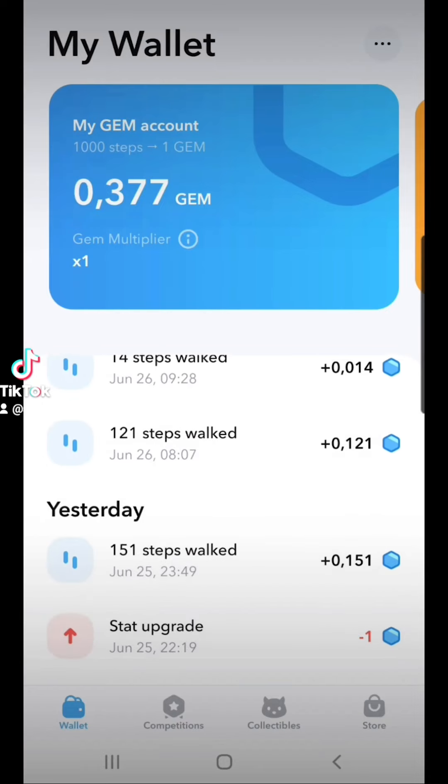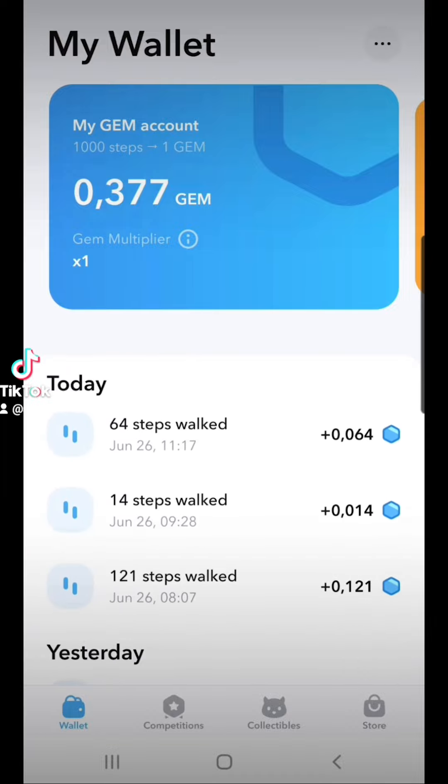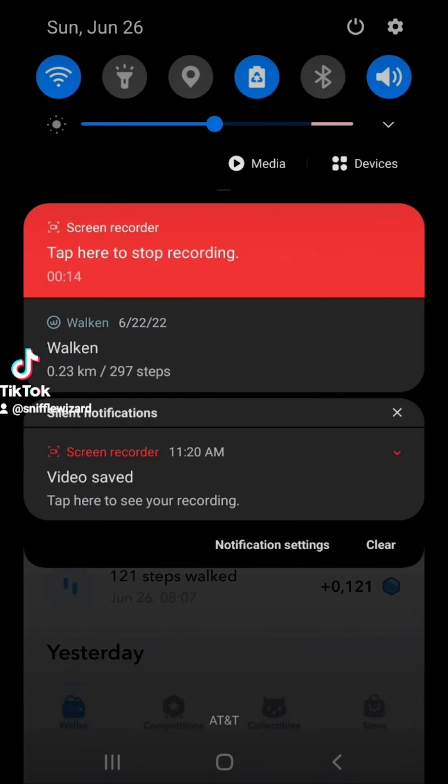Your interface might look different depending on Android or iPhone but they're pretty much the same thing. This section will show you how many steps you've walked, how many gems you've gained, and if you spent any gems. If you're on Android just pull down the notifications and you'll see your steps counted.